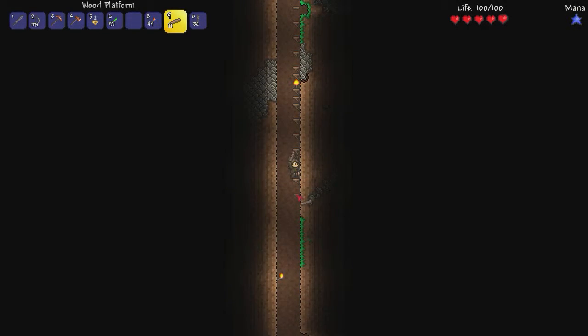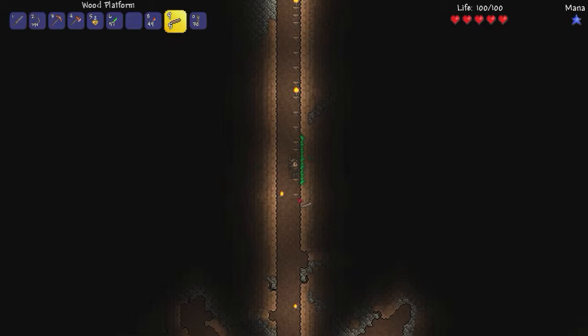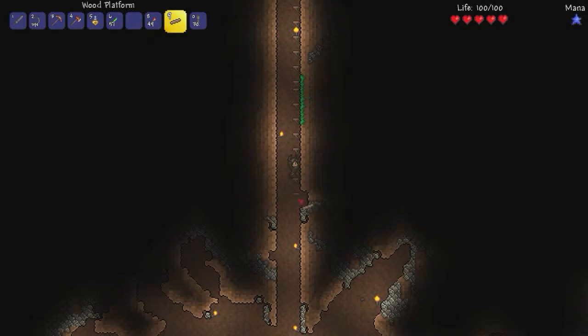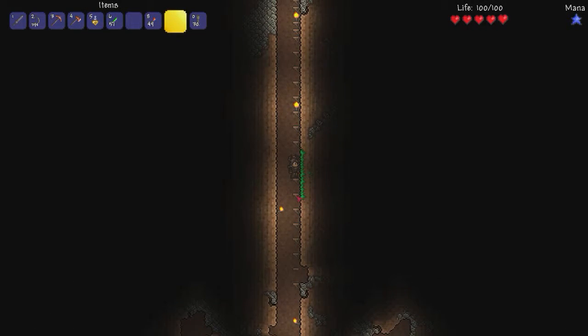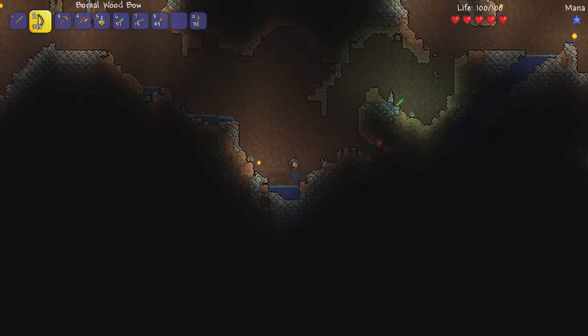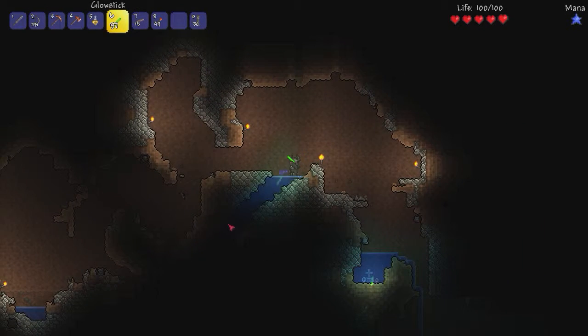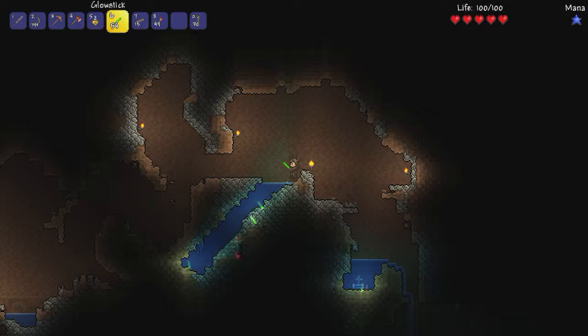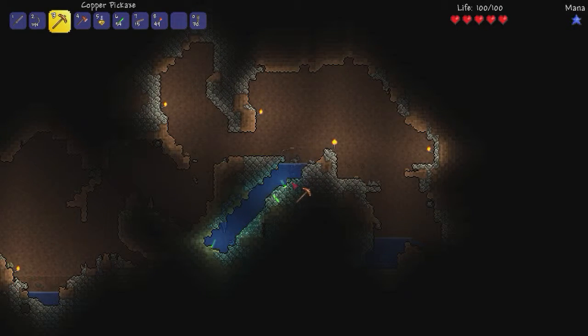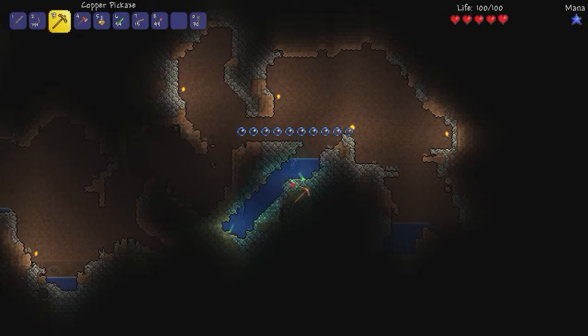Probably not the best use of platforms — do I even have enough? Not if I keep wasting them. I'm going to repurpose some of these platforms and I'll be right back. Redid the platforms a little bit and still got some left over. Let's make our way to our death point — wasn't there a glow stick there? Maybe I should get that ore, I think it's ore. Hope it's not just the stone playing tricks on me. That's tin.